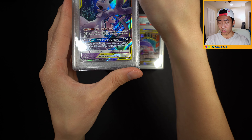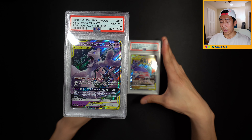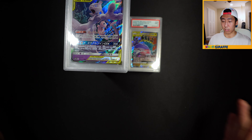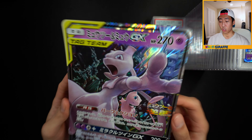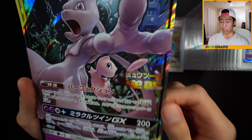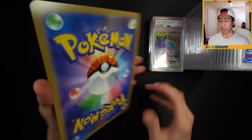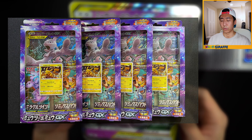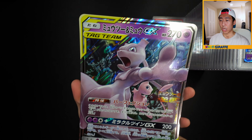Mewtwo and Mew GX from Tag All Stars - a 10! That is a very good way to end it off. Out of these 39 slabs, seven came back 9s and 32 came back PSA 10s. Overall this second part was a great submission. And I also have a jumbo card - the movie promo, Mewtwo Strikes Back from 2019. This is a jumbo card from the little promo box that comes with three Remix Bout and three Miracle Twins packs.